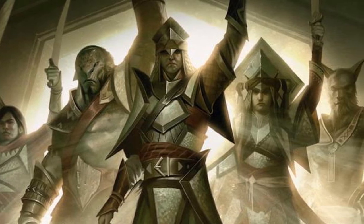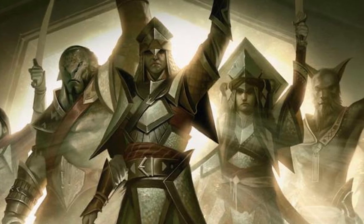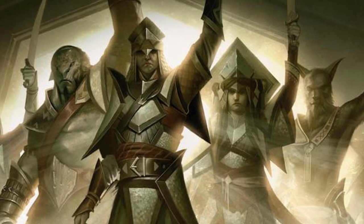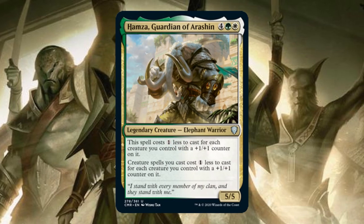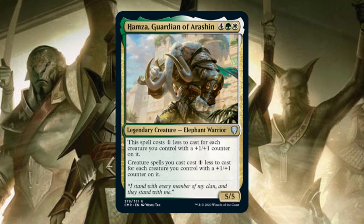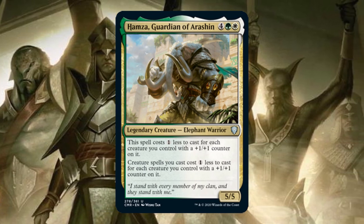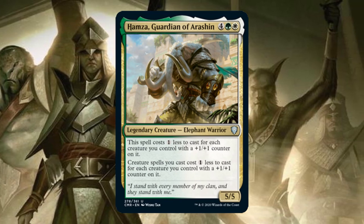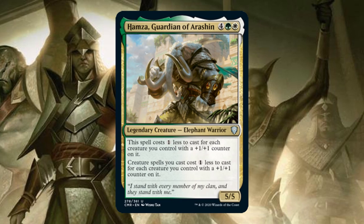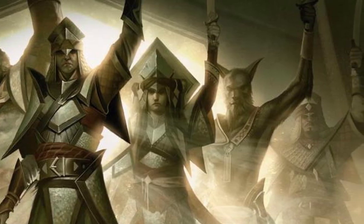All in all, Elephantate Combo is an artifact-based creature storm deck that is capable of drowning your opponents in value and also 3/3 Elephant tokens. It can pop off quickly with its ramp and mana dorks, and its cost reduction means that as long as you have Hamza, you will always be able to cast your creatures. Hamza himself is very versatile as a general and there are tons of builds you can make with him. I really love this card. If you have your own spicy Hamza build, come discuss it with us on our Discord, which is linked down in the video description.